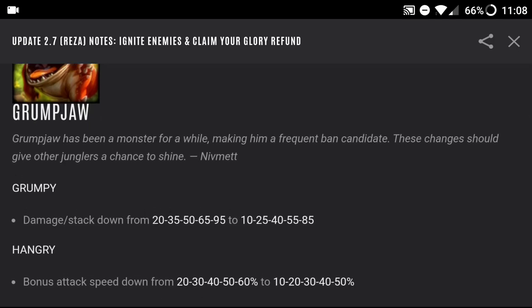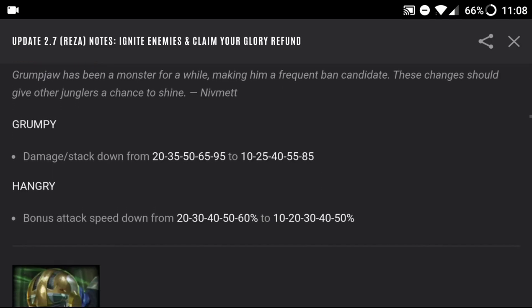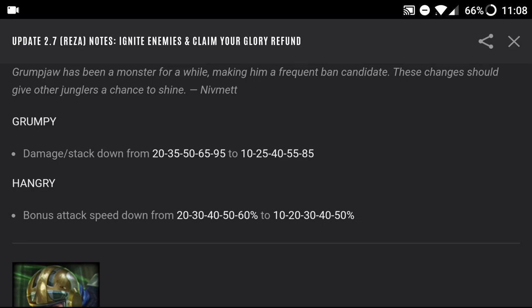Grumpjaw has been a monster for a while, making him a frequent ban candidate — one of the worst heroes to play against in 2.6. These changes should give other junglers a chance to shine. His Grumpy damage stack is down from 20/35/50/65/95 to 10/25/40/55/85, and his Hangry bonus attack speed is also nerfed by 10. It's a lot more even now — he's not like extremely powerful anymore.